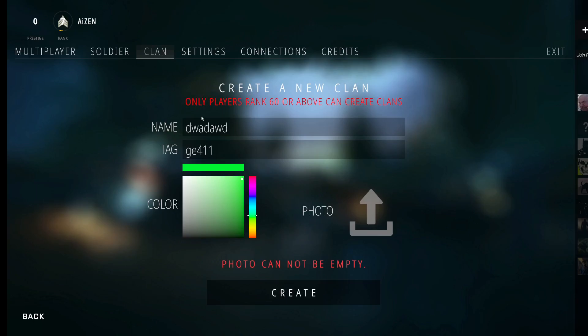First of all you need to have at least rank 60 or above in order to create a new clan. If you are rank 60 or above, just go to name, fill the box with your clan name, then go to tag, choose a tag for your clan, and lastly choose the color that you want for your clan.